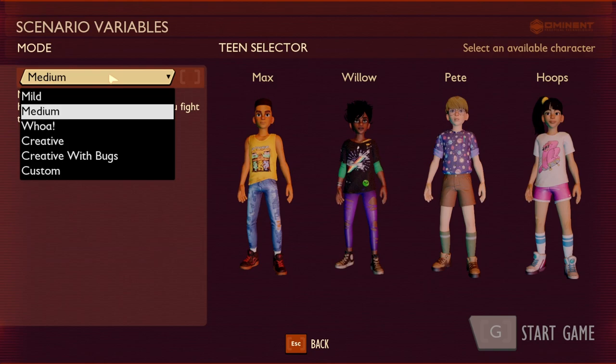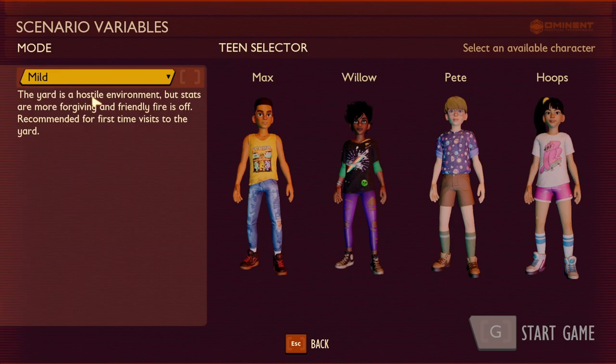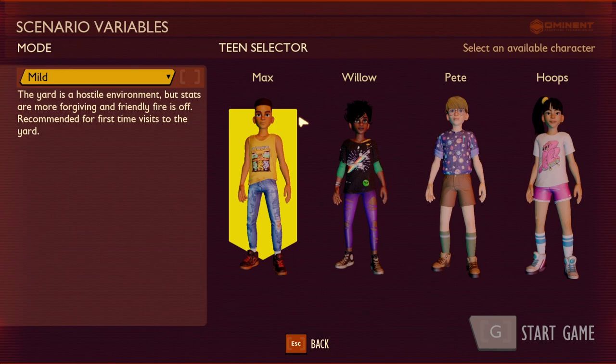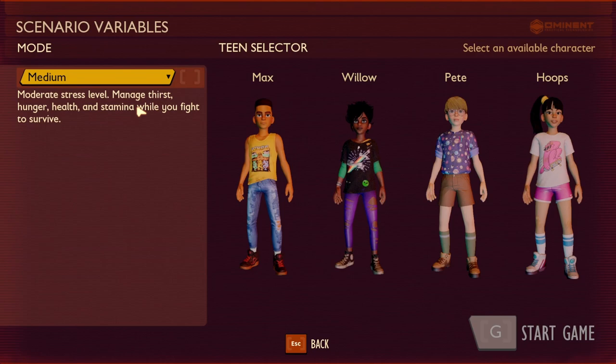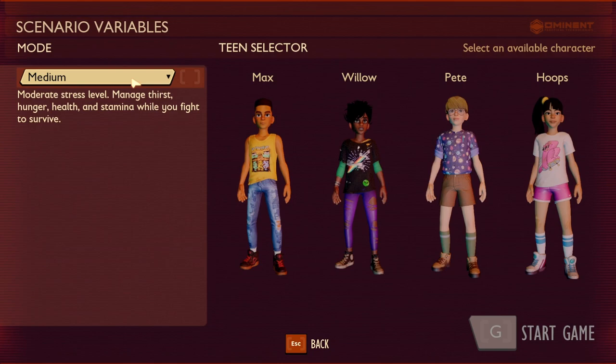I'll click New Game and right here you will see your scenario variables — these are the different types of games we're able to play. I'll talk about the top three first: Mild, Medium, and Whoa. These are the standard survival game settings. Mild is the easiest, and one thing to remember is friendly fire is off in Mild mode, so you will not damage friends while fighting. In Medium and Whoa mode, friendly fire is on.